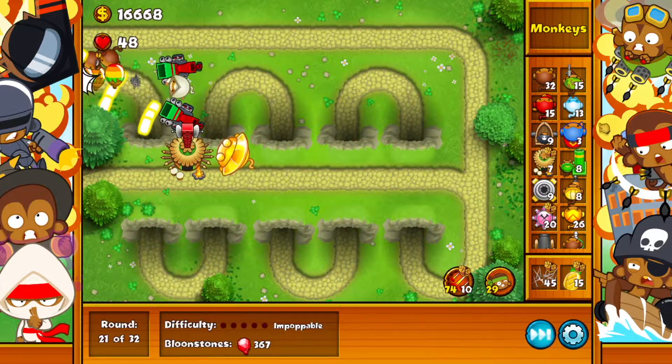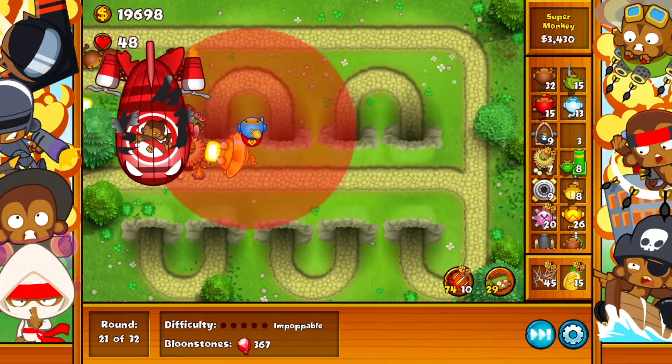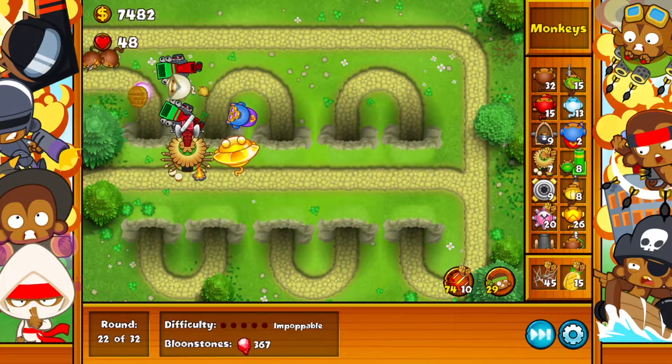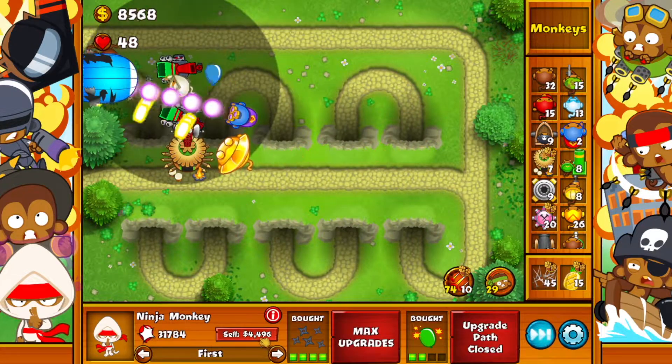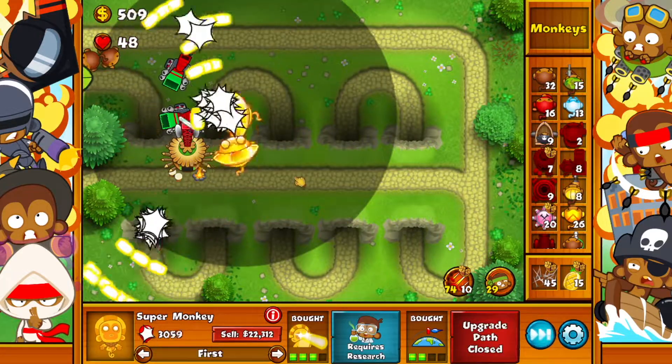Now you know what this build could really use? You guessed it — a super monkey. Let's keep upgrading. You know what, just for the fun of it let's sell this Ninja Monkey and come on, let's get another Sun God.